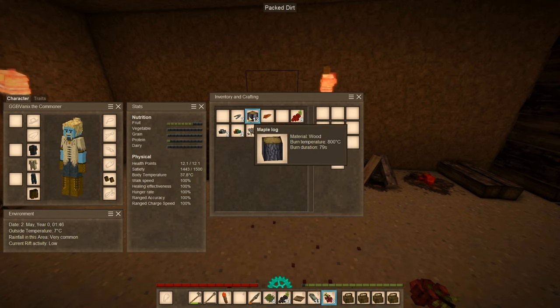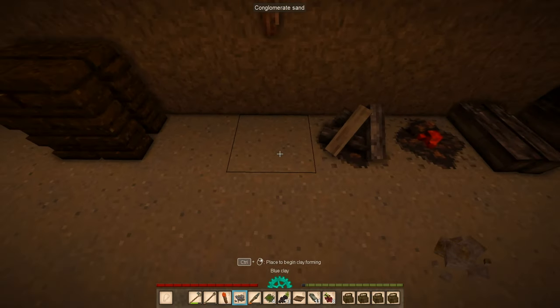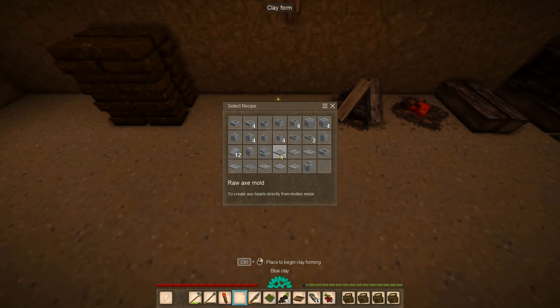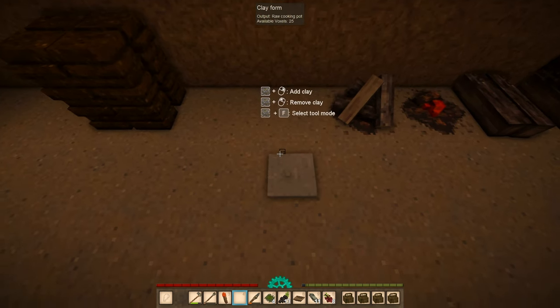Okay, rift activity is low so the drifters are spawning. The drifters are the enemies in this game - agile encounter. And the first thing I need is raw cooking pots.